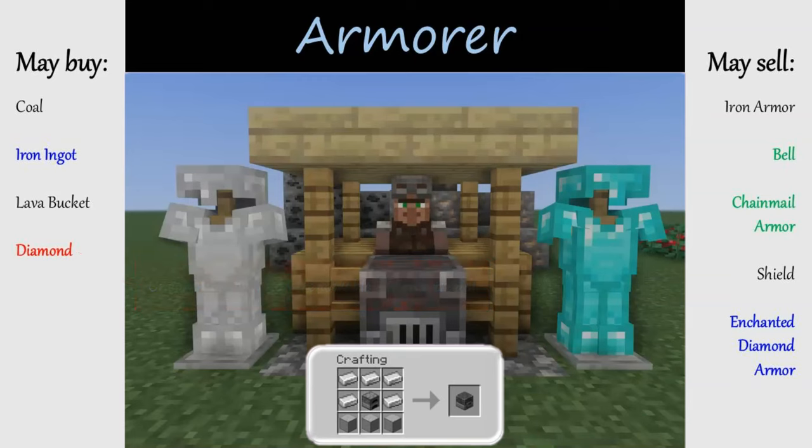Librarians are even more desired than the fletcher for most players. They work at a lectern, made with wood slabs and a bookcase. Librarians may buy paper like cartographers do, but the real appeal is what they'll sell to you: librarians can offer a random enchanted book at multiple trade tiers, including level 1. Many Minecraft players choose to break and replace lecterns to manipulate trades until they find the enchantments they're looking for. And on top of that, librarians sell name tags at their highest level, which can otherwise only be found as rare loot in certain chests around the world.